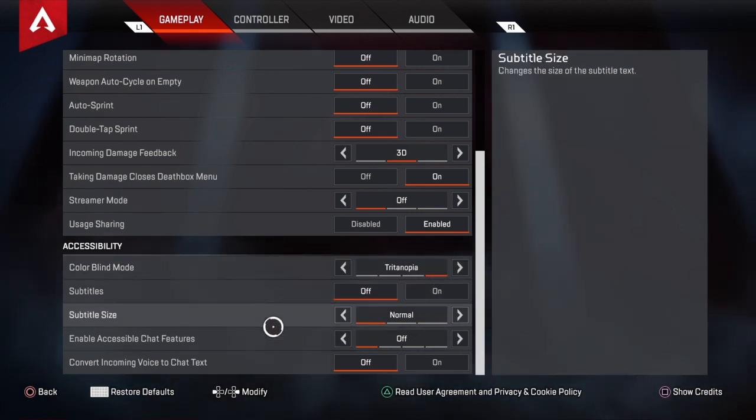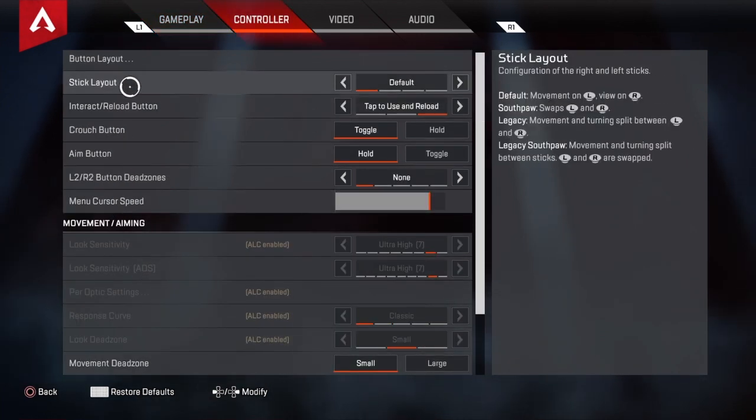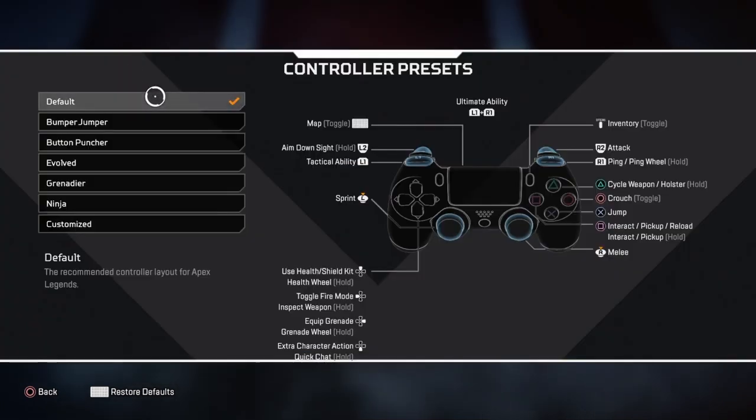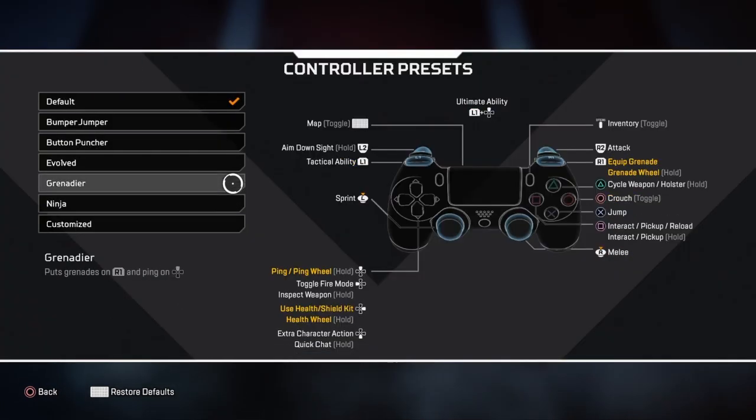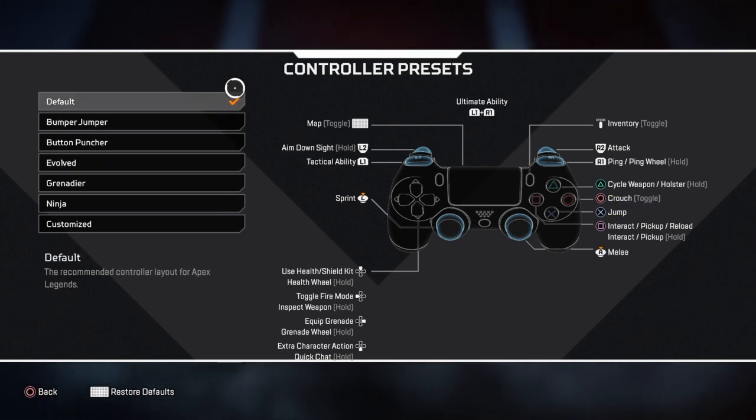Subtitles don't matter — if you want it on you can put it on. Controller button layout — I play on default. I was thinking of switching to evolved because evolved is just way better, I've heard. Or I might do customized actually — I'll probably do customized if I switch, but right now I play default.